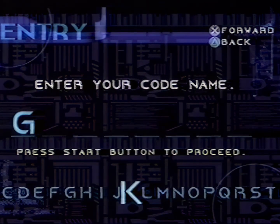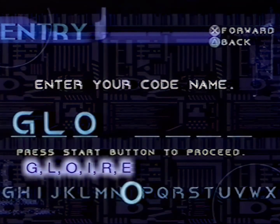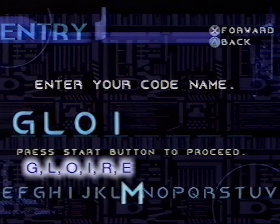Start a new game and enter your code name as G, L, O, I, R and E.